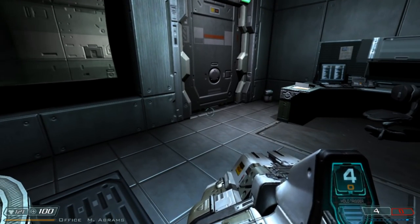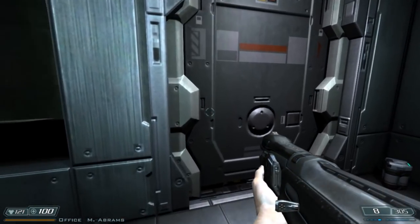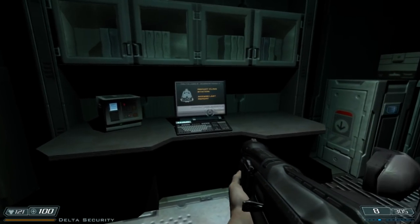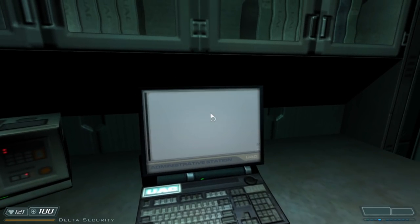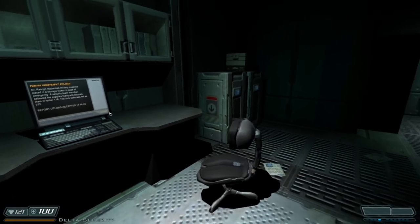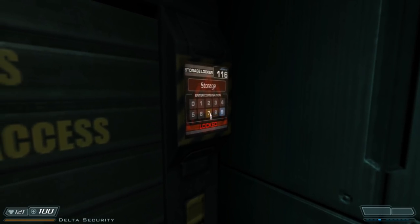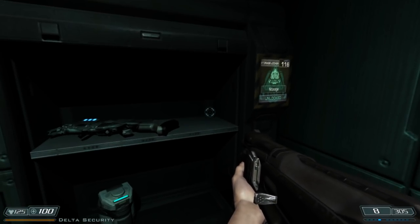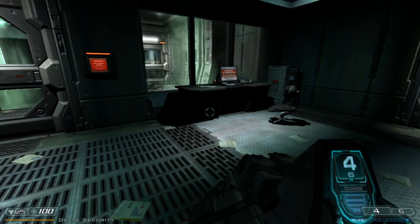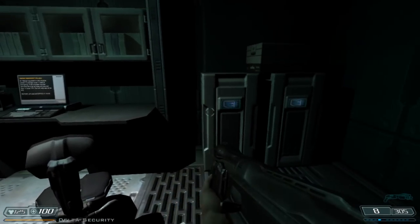Over on this laptop we can read the last report. Dr. Raleigh requested military supplies placed in a storage locker in case of emergency. A security team member delivered the supplies today and secured them in Locker 116 — the lock code was set as 972. Report upload accepted November 14th, 2145. So 972 is this number right here. We have a BFG cell — that was that green thing we picked up. Now we have four and six in the reserve. Activate oxygen purge — AIMON systems deactivated.